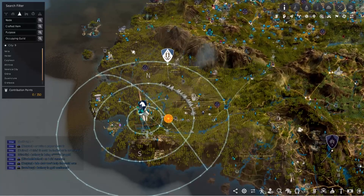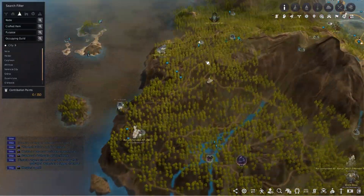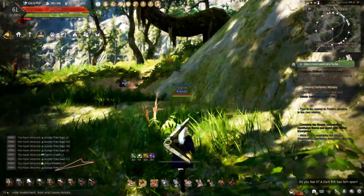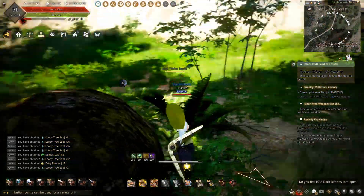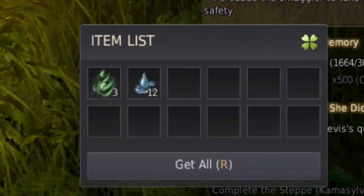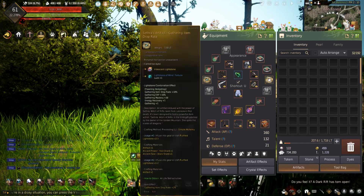Coming out here to Kamasylvia, there are plenty of loopy trees all around the region, with loopy tree forest having the largest amount. But why am I collecting loopy tree sap? Because I plan to make a lot of those spirit perfume elixirs to make a ton of silver on the central market. Collecting the sap from the loopy trees out here gives a chance to obtain dead tree essence, which is also needed for the elixirs, so it kills two birds with one stone.